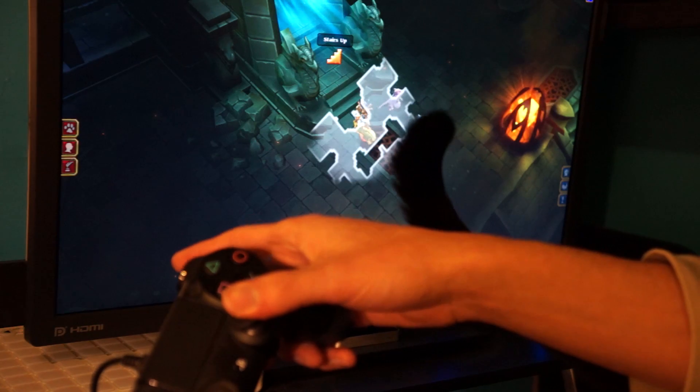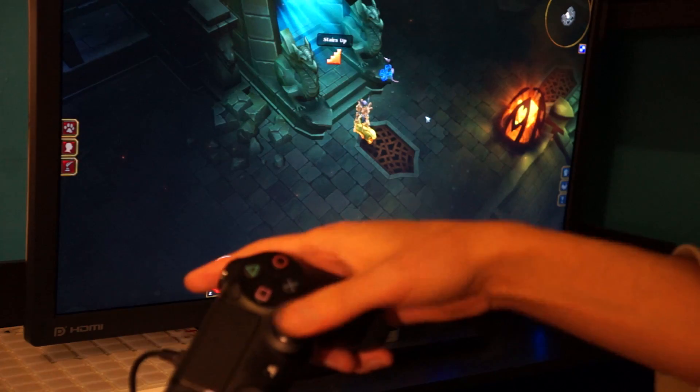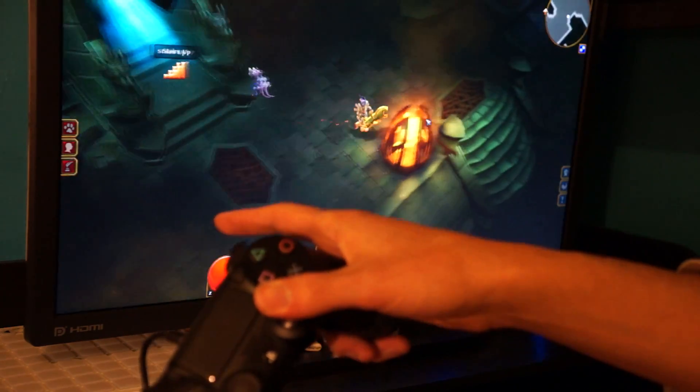Hold L2, then up or down on the right analog stick to zoom. And if I hit right to put the map back on the top right, I can do the same — up, down, up, up.